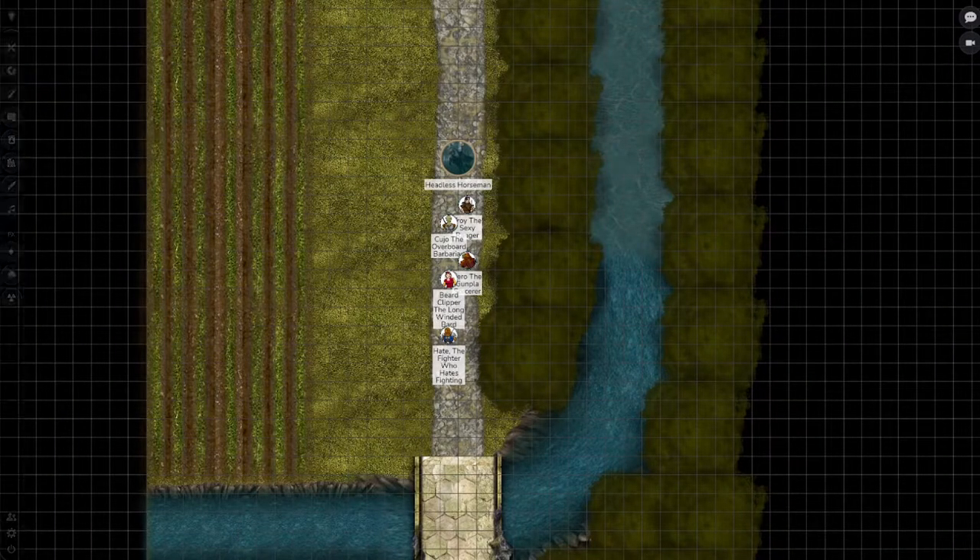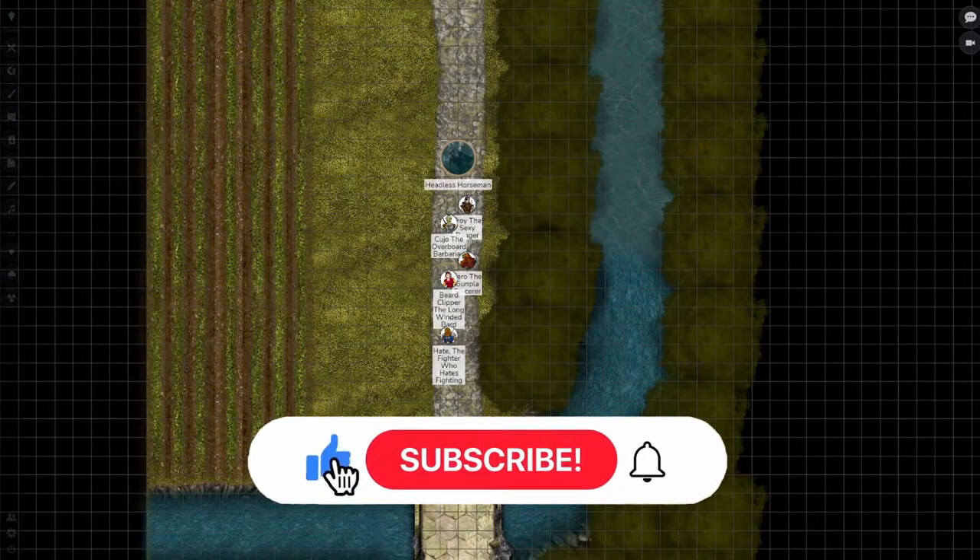The Headless Horseman in Dungeons & Dragons is a nail-biting encounter, just as it was in Washington Irving's Legend of Sleepy Hollow. The CR-8 rider combined with the CR-3 Nightmare used as the Dread Steed can be challenging for parties even as high as level 7.